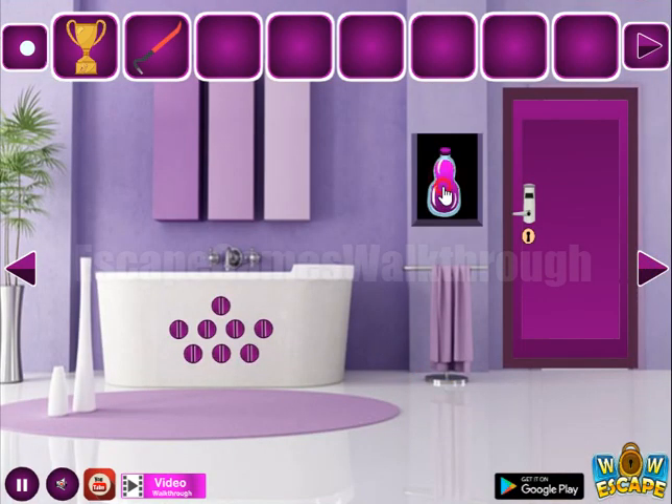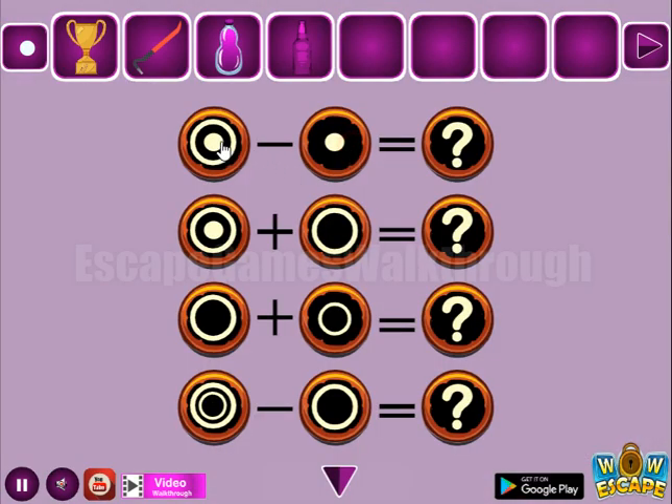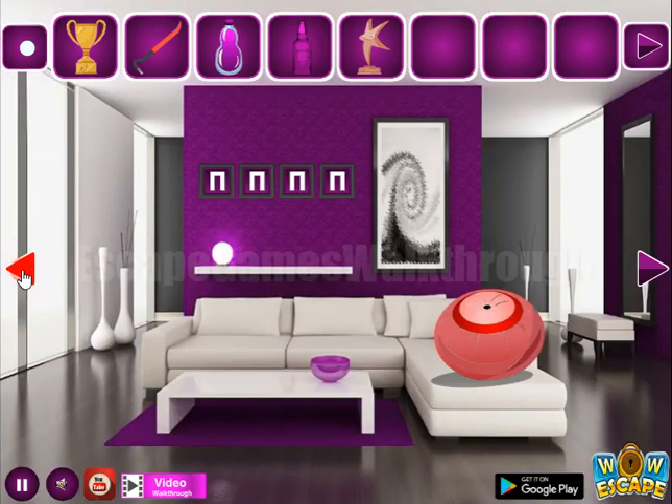Here's a crowbar hidden place with a bottle, and another bottle. Now let's solve this puzzle. We have two circles minus circle inside — it's just the outer circle. Here we have two circles, and here we have only a small circle outer. We've got a star, then the globe. We will use it later.